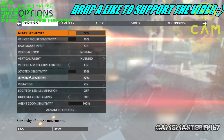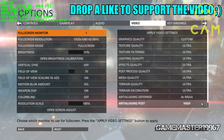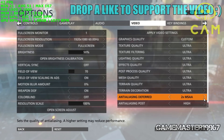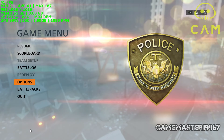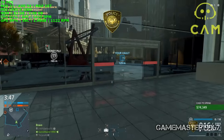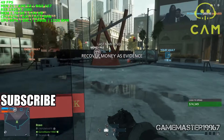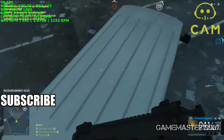Hello guys, welcome back to the benchmark video. Today we're going to be doing Battlefield Hardline with the GTX 950. I am going to be playing this all on ultra in 1080p — the game runs just smooth. For FPS monitoring I'm using CAM. If you'd like to learn how to use CAM, just click on the top right corner of the logo, or click the link in the description to download the program and learn more.